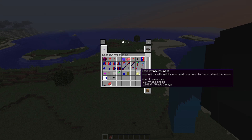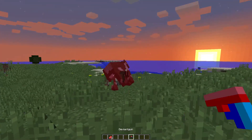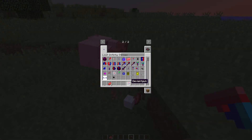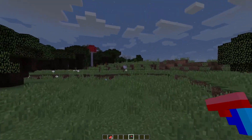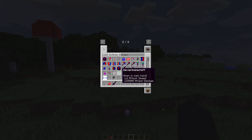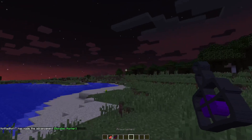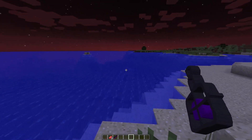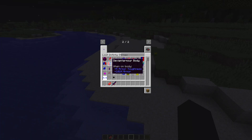The other items look scuffed but are kind of cool. There are ranged weapons too — this one does interesting damage, and this sword does 1,000 damage. I'm not sure if you can actually acquire these in survival, but there's also a lantern that shoots purple little ball things. The armor is definitely pretty strong, maybe not as strong as the actual mod's armor, and it doesn't look as good either.